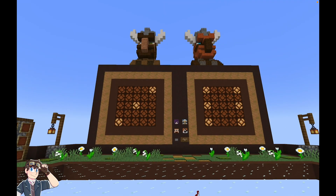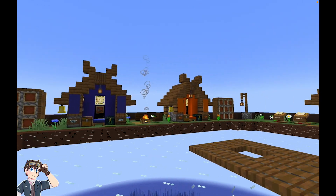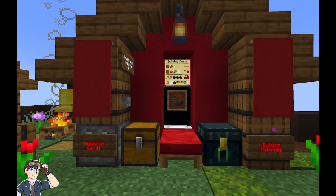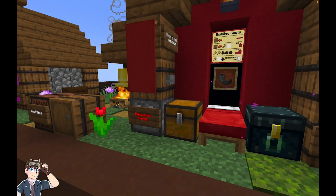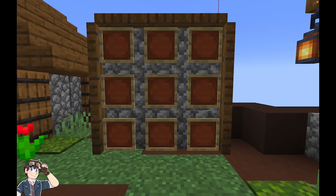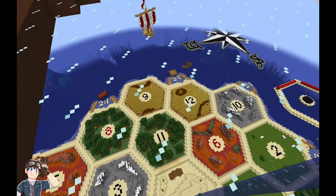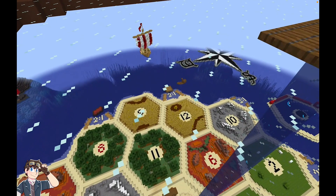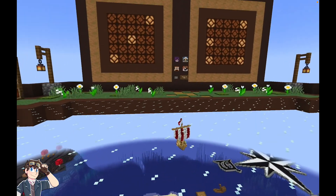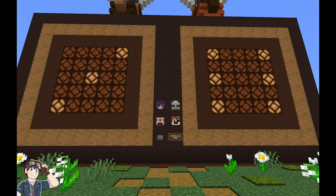Here we have the two dice that players roll on their turn. Player houses for up to four players, and the bank for trading. Each player house has map art with building instructions, places to store their resources and building materials, and a board where they can display their development cards. The dice are linked so that both are rolled from a single button press, as I will demonstrate now.